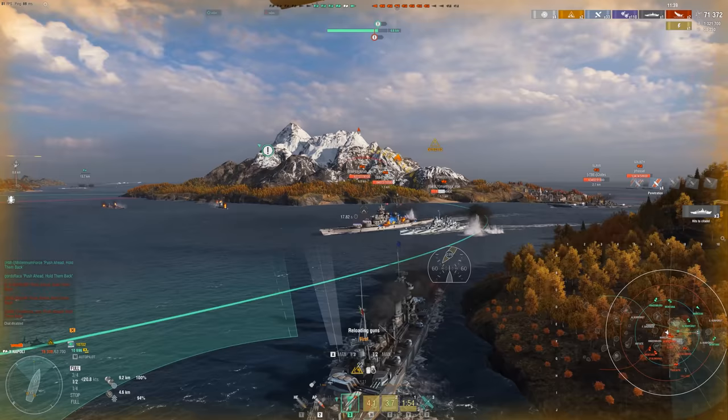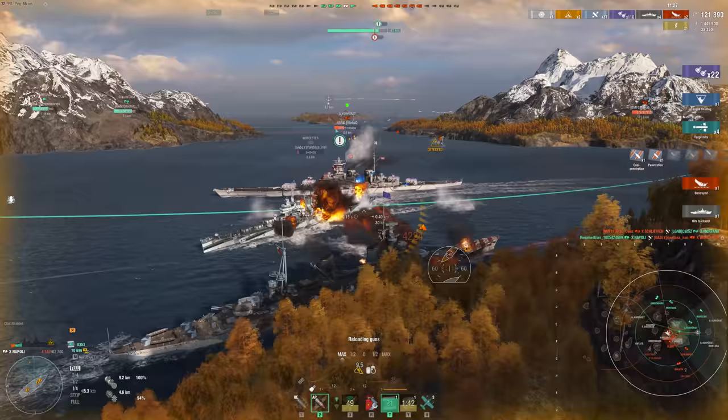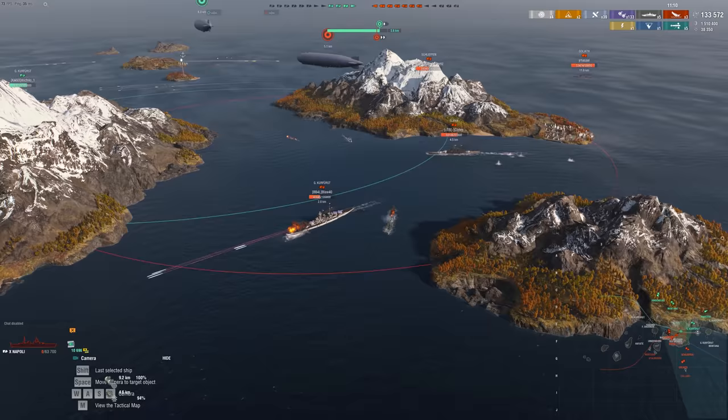A really beautiful thing on the Napoli is the turret traverse. Just look how we're able to keep up with this Worcester even though we have 254mm guns. Taking him out and getting some torps in on the Kerr first. But we end up dying unfortunately. We still got 125k, and actually we hit another torp on that Montana that was pushing in, most likely.